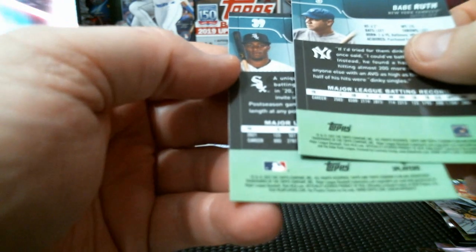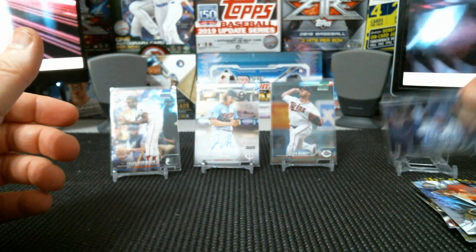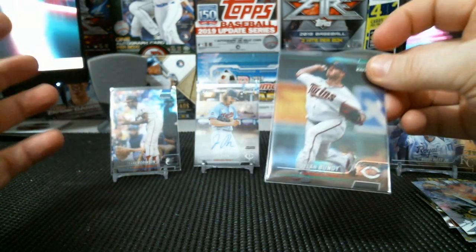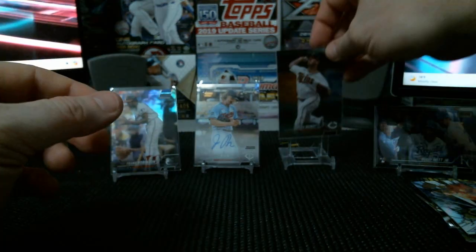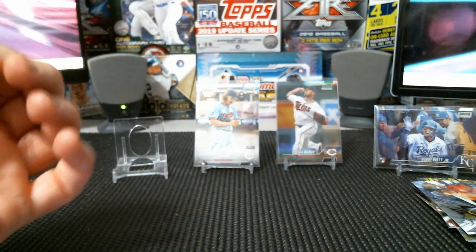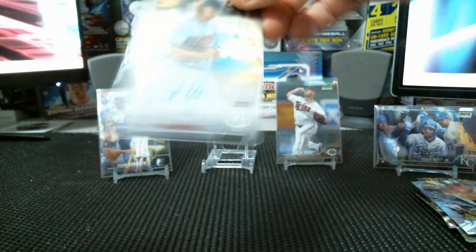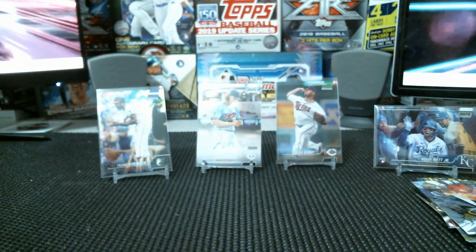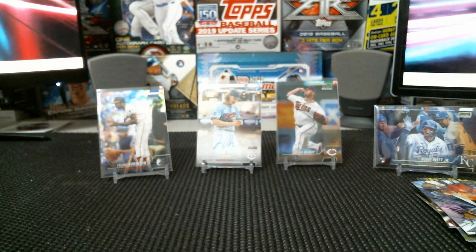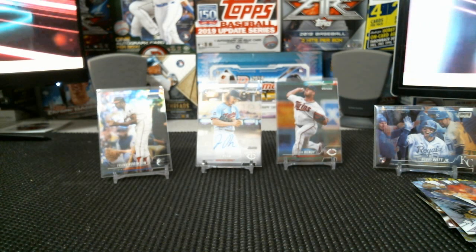Alright guys, what do you think? Still haven't got the Julio, but got the Bobby Witt. Got Dylan Bundy — this was more of a pedestrian box compared to my first one, which was really good. Got the Dylan Bundy to 99, the Frank Robinson to 199, and the Joe Ryan rookie auto. I'll take that — good rookie auto. Thank you guys for tuning in, slap a like if you enjoyed the break. Happy collecting, I'll see you guys soon.